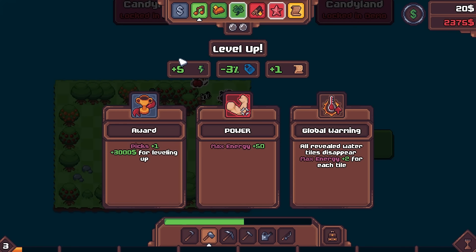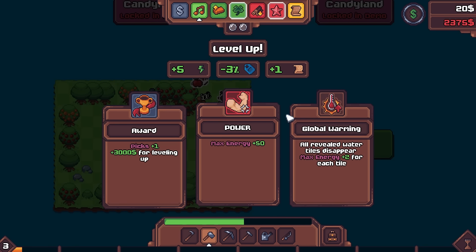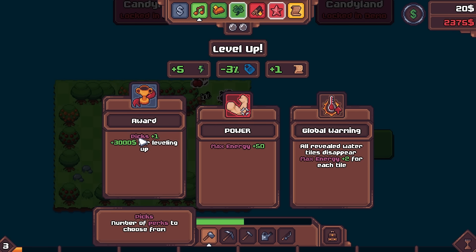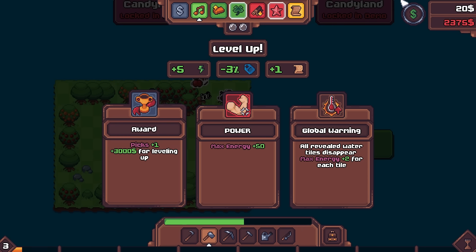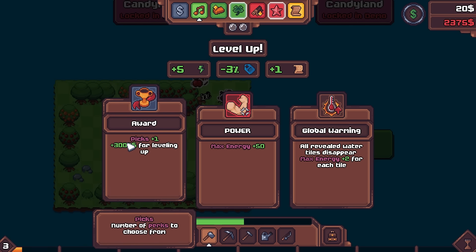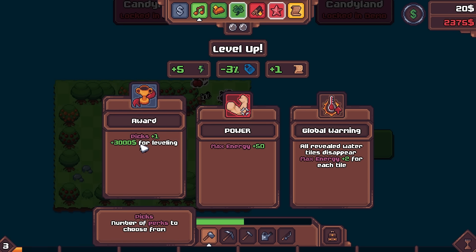But why don't we target the fruit tree specifically. And for our next level up, we have Power, again Global Warming - man, they're just kind of trolling me with the Global Warming. Power's very good, but Awards is also a really good one. On our next level up, we're going to have this week's Rent Paid For, which is going to give us a little more flexibility to simply focus on our build. This will also give us a little more income to expand. So let's go with Award, actually.